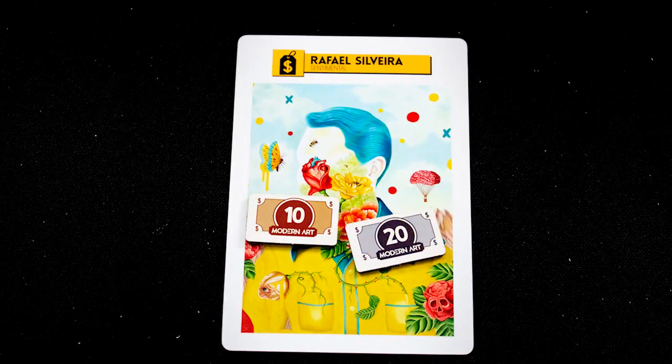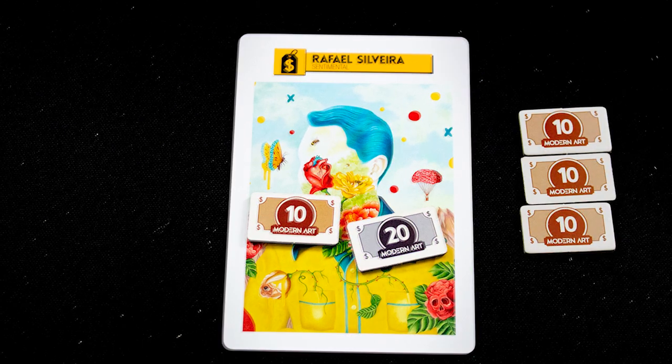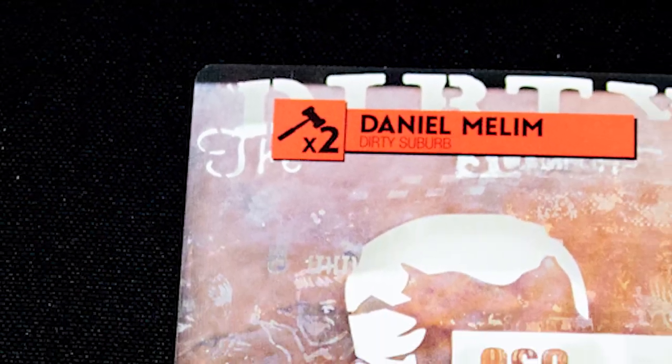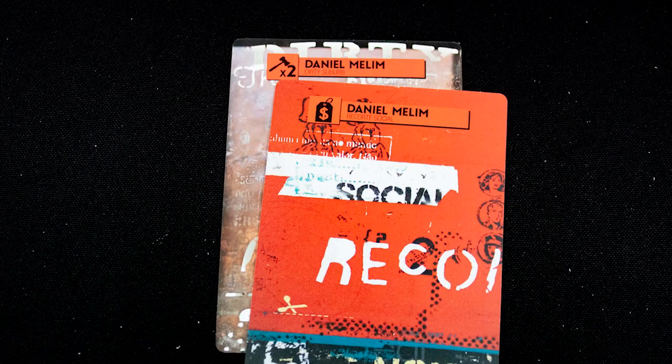The money bag symbol indicates a fixed price auction. The auctioneer declares how much they want to sell the painting for, and then going left of them, players pass until one player accepts the cost. If no one does, the auctioneer must buy the painting.